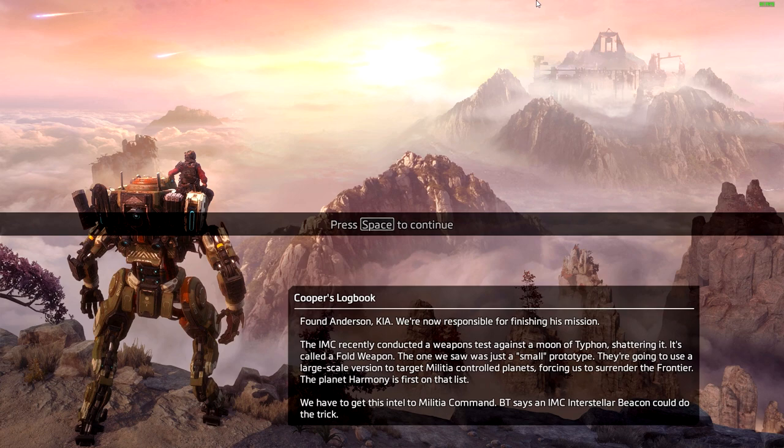Welcome back to Titanfall 2. I've been a little inconsistent with uploading this game — I've just been busy. But we are continuing the mission. We finally got to realize why they came to planet Typhon in the first place. It turns out the IMC had been researching a cutting-edge weapon called the Ark, essentially a time manipulation device, and the resulting energy blast could eat something exponentially. You can also harness it to travel back and forth in time, which is a pretty scary concept.